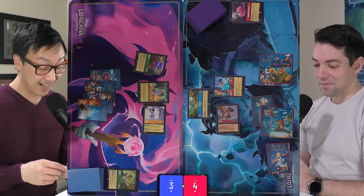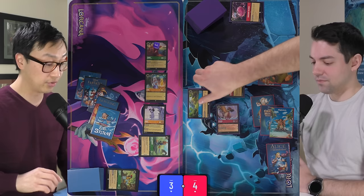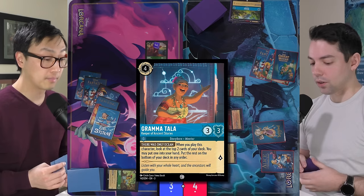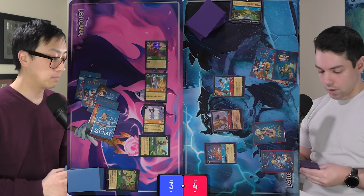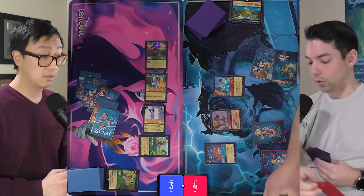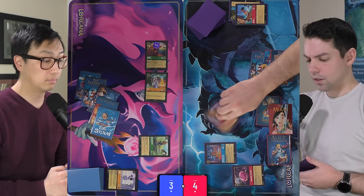VeggieWagon immediately inks one Dalmatian puppy — 'you monster' — and uses that ink to play Don Carnage, a 4/4 Evasive that quests for two lore. He then has Cubby and Kida challenge Moana Nui for five willpower to destroy it. Airball pays four for Grammatala to look at the top two cards of his deck, puts one in hand, and turns Gyro Gearloose into ink instead. Since the Cimmerian Talisman is in hand, he no longer needs Gyro's graveyard recursion. Airball fights Lucky with Moana — they trade — draws a card, then quests for two with the second Moana.